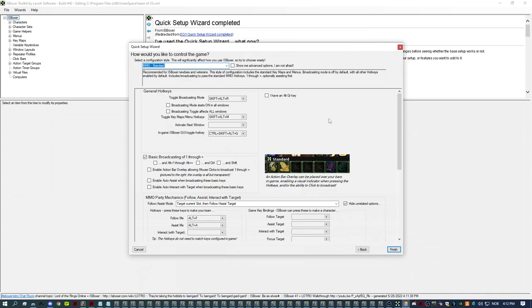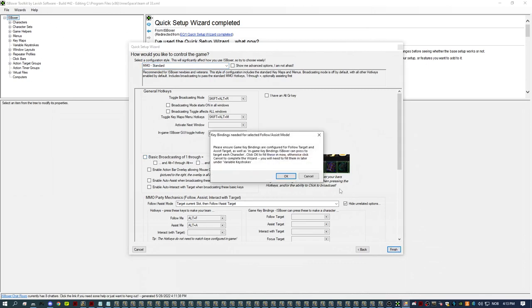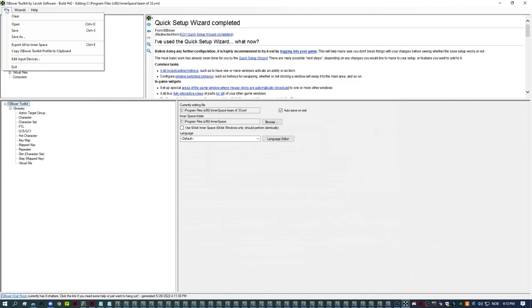I haven't played around too much with these settings, but what I think is important is to uncheck one particular option. Basically, if you leave that checked, it will broadcast every key press — like 1, 2, 3, 4, 5 and so on — to all the client windows, and you don't want that. You want to set that up manually in-game. Like if your main tank is pressing hotkey button 2, you want to be in control of what the other client windows do when you push that key. Trust me, just uncheck it and press Finish. Then all you need to do is export it to InnerSpace and the profile will show up in the list.